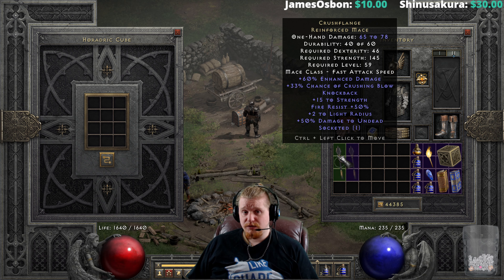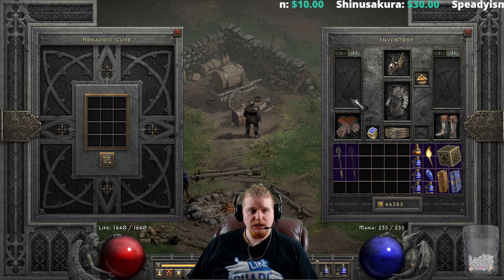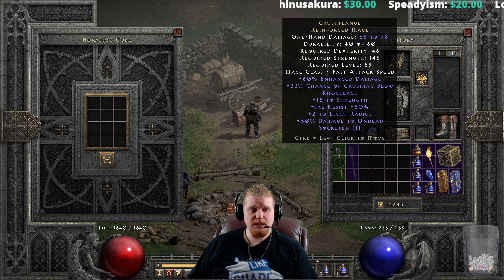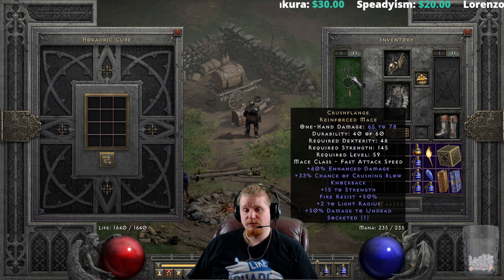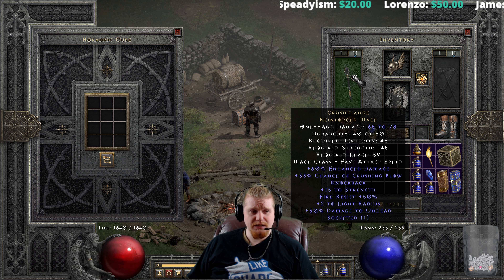For instance, take a Necromancer or a Sorceress — if you had a really nice shield but didn't have a good wand or orb to put in that slot, 15 Strength and 50% Fire Resistance certainly isn't bad for a stat stick at level 9. It's not bad at all.